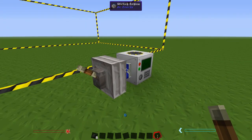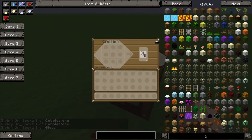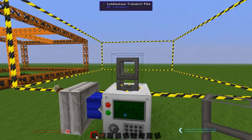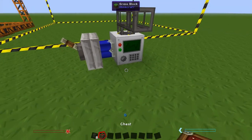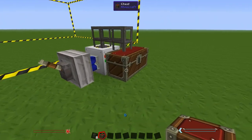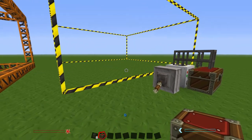Now we need to build some pipes. All we need is two pieces of cobblestone and one piece of glass, and that gives you eight cobblestone transport pipes. Just use two pipes and then you can do a double chest. And there you go. You can turn that on and it will start constructing the frame.